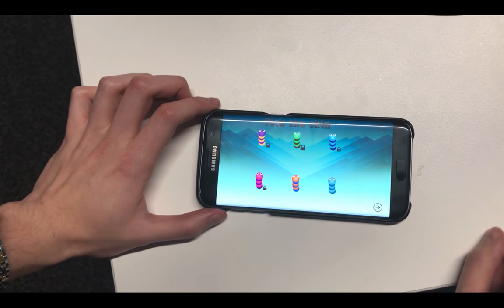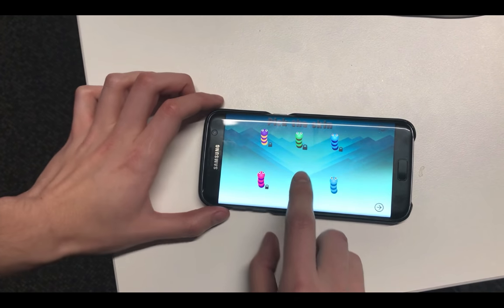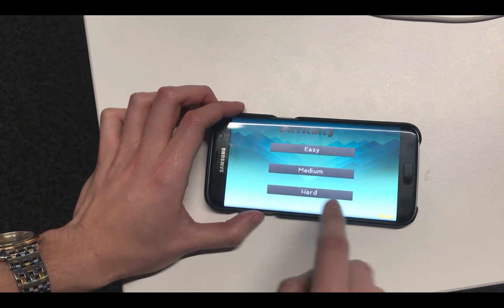From the Skin Picker menu, you can choose any skin for the snake that you like. For example, we can pick the orange one, which is the game mode.